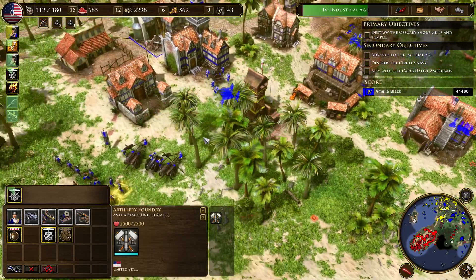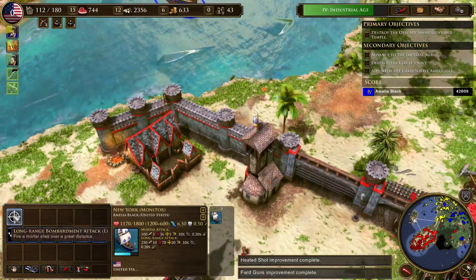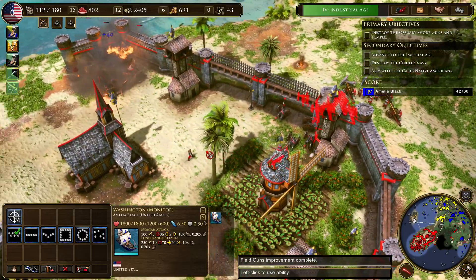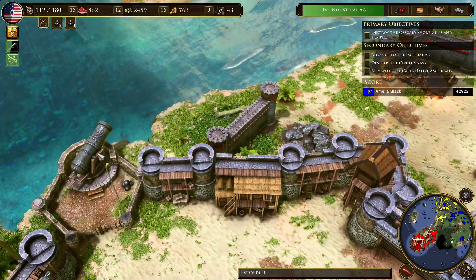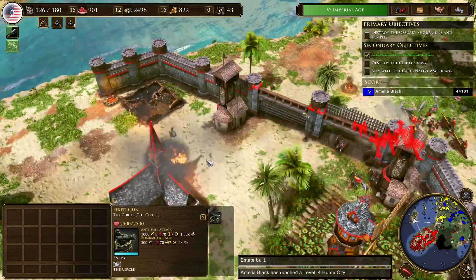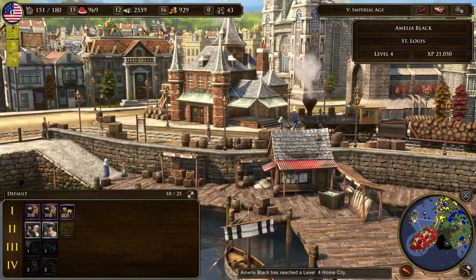Imperial howitzers — doesn't that sound fancy? You're good to go. Whatever — destroy the barracks here; it's not like the Circle is actually doing anything. You can just shell their town center, but be careful with these cannons — those are fixed guns and we know how strong those are. Then we can get more cannons. You can get more villagers as well, but they're not super necessary. These are heavy cannons.